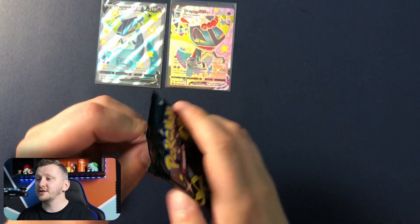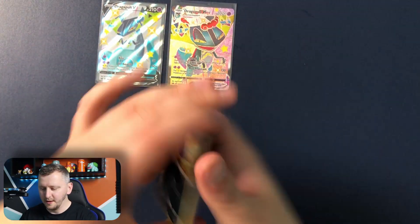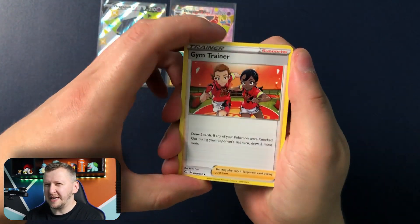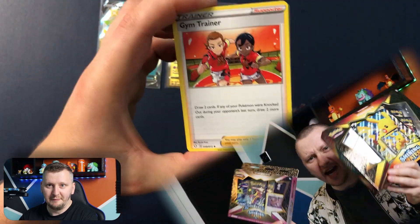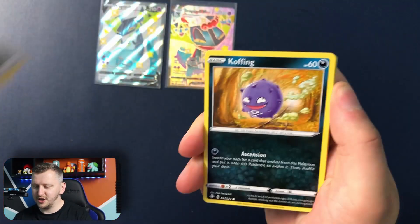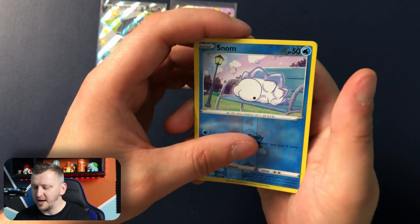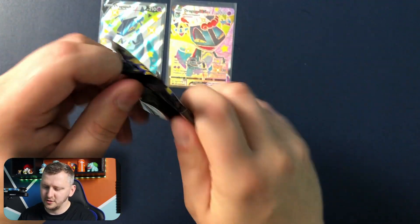Here we go. We have the Dragapult pack. After the first time I opened Shiny Fates you can check that out here — I made a little meme or GIF, however you call them. Charizard, Charizard, Charizard, Charizard. So we have a Dream Trainer, Eldegoss, Dark Tricks, Energy, Cottonee, Trapinch, Rollette, Chuchu, Morpeko. We have Snubbull as our Reverse Holo, and Mew as our non-holo rare. All right, Corviknight, I choose you.